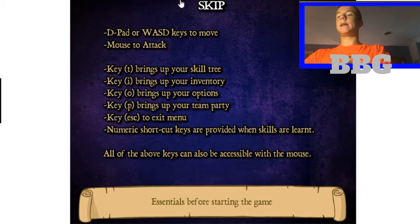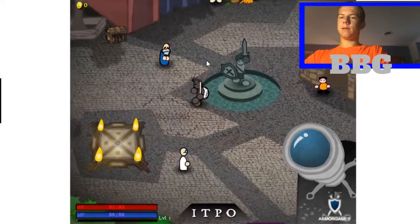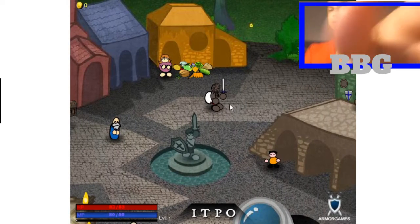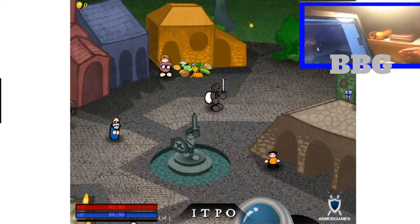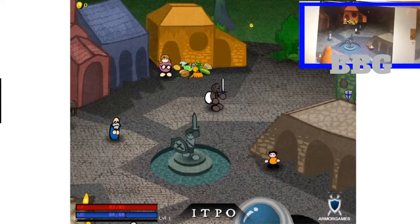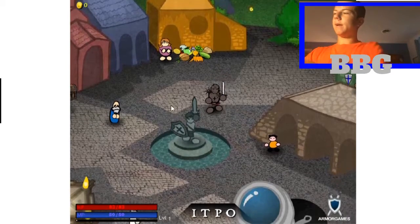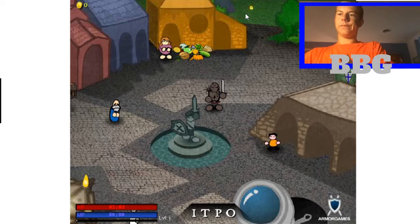We're going to skip that and let's start. You spawn in a little town. Let me move my face cam a little bit so you can see the edge of the screen — my face cam was set up on my phone, right here, so I couldn't see my health and mana. Health you obviously know, but mana is what you need for power-ups and stuff.